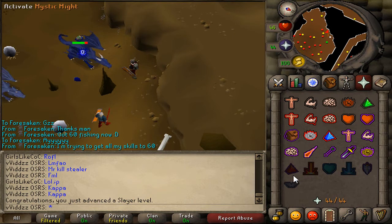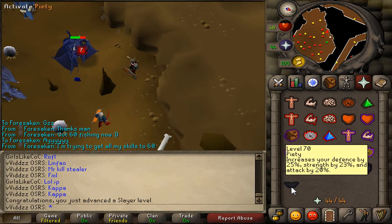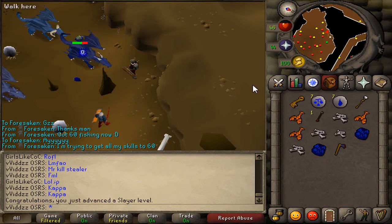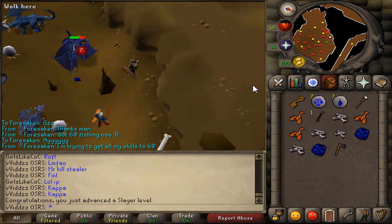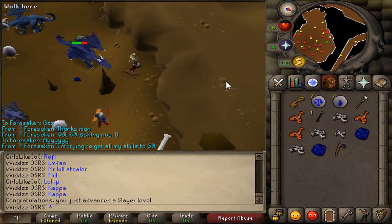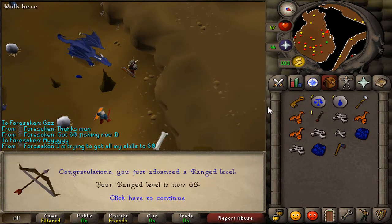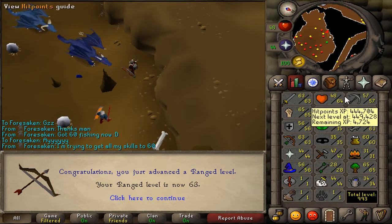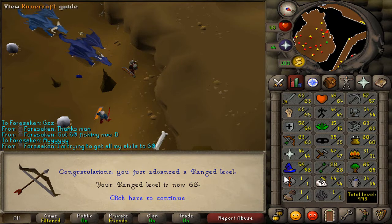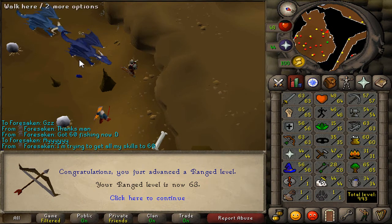I'm still debating whether to sell the Dragonbones or use them, because I do want 70 prayer in the long run, but I'm not sure if it's more beneficial to sell them now and save money up. I'll make that decision soon. Just look at that — literally the kill after I got 44 Slayer, I got 63 range. It's just a coincidence that I managed to get them pretty much back-to-back, so that's always nice.